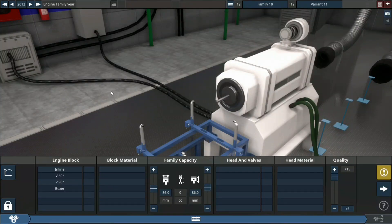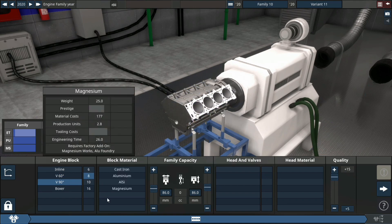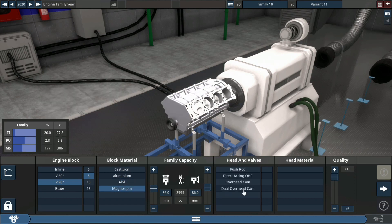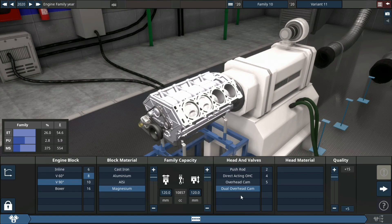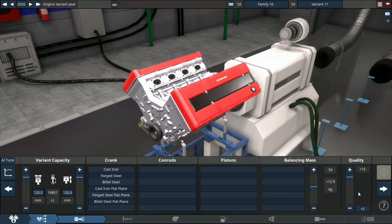What's up guys, Twin here. Hope you're doing well. In today's video we will be building a 5200 horsepower plus V8. To start, this is a 90 degree V8 block with magnesium block material, dual overhead cam, 5 valves per cylinder, and a 10.9 litre displacement. Plus 15 quality.